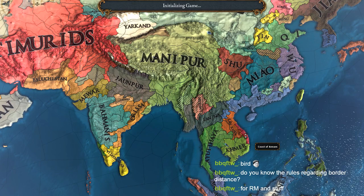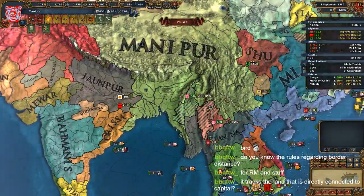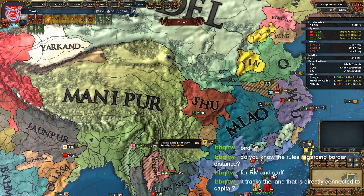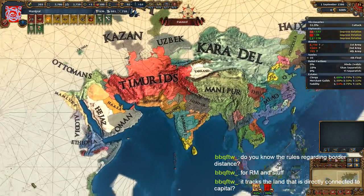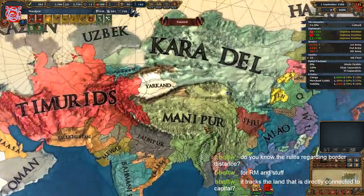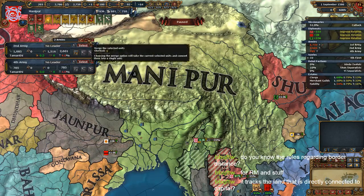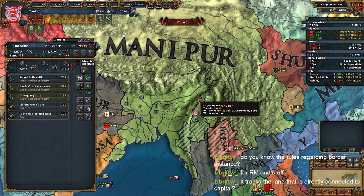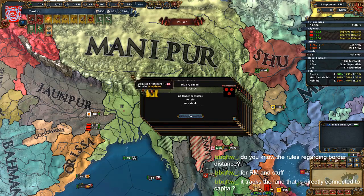Border distance for royal marriage and stuff? No. You mean how many directly connected to capital? Yeah, I think it checks the shortest possible route it can make. And this is what I checked also - if I married from America into France I had like 80 distance modifier. So I was assuming it just takes all the neighboring sea zones and makes the shortest route. But how it works, I don't know. I got no clue. I'm sorry.